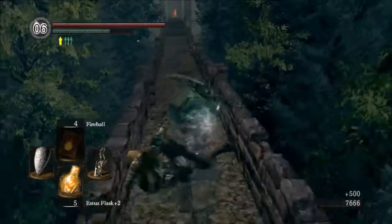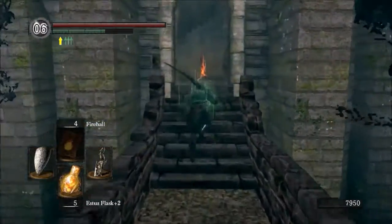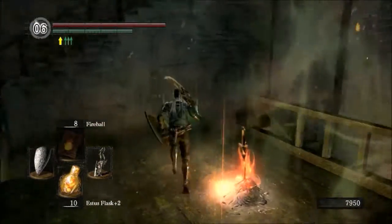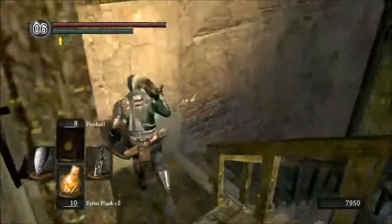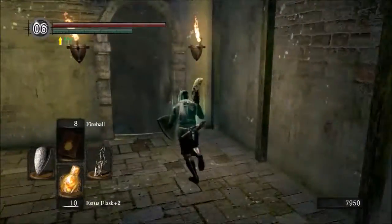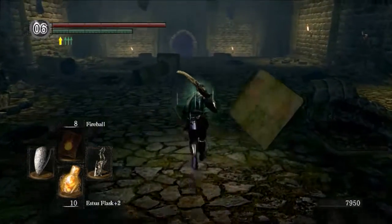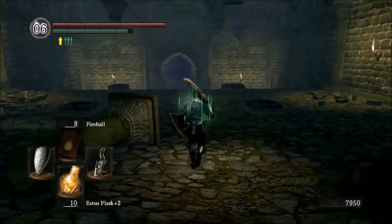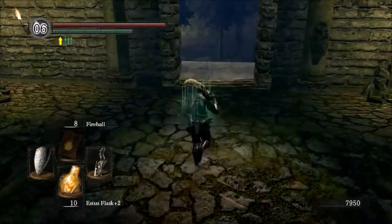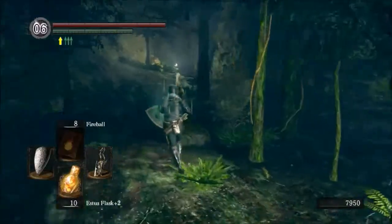What you want to do before you even come over here is make sure that you have at least 20,000 souls. There's an item you're going to need to purchase from the blacksmith down here — a certain crest slash key that's going to open up a magic glowing door that we saw earlier in the playthrough. It's where we joined that kitty cat covenant.